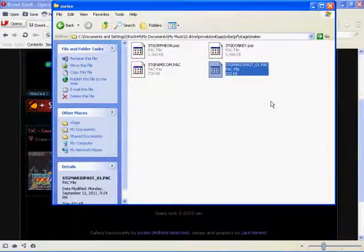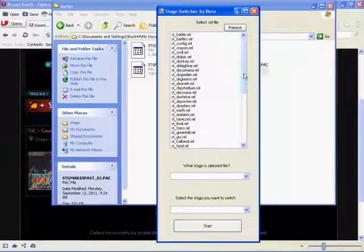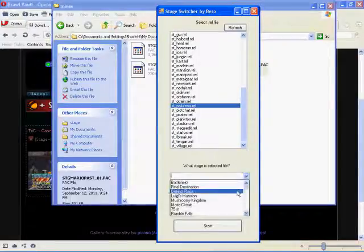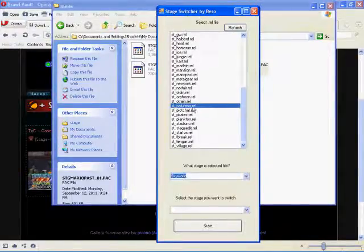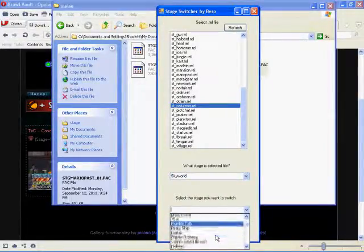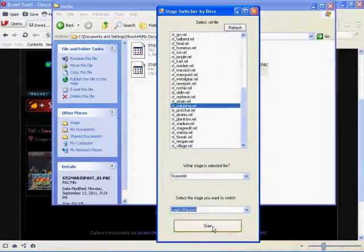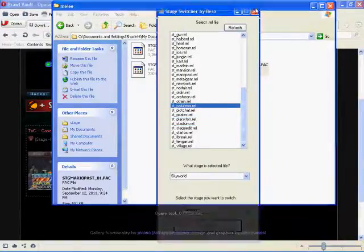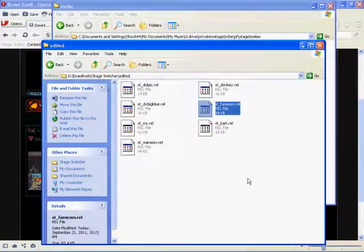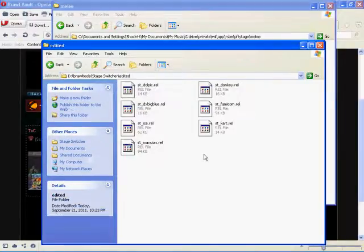For the second stage variant, it's also based on Sky World — platoone — so go to Stage Switcher, select Sky World in the list with platoone selected as the file, then choose the stage you want to shift it to. Let's say Luigi's Mansion. Click Start and the module file will be generated. Go to the edited folder in the Stage Switcher folder.